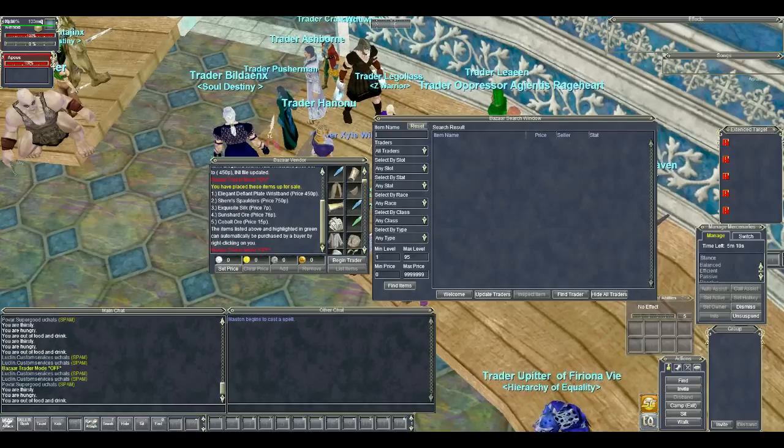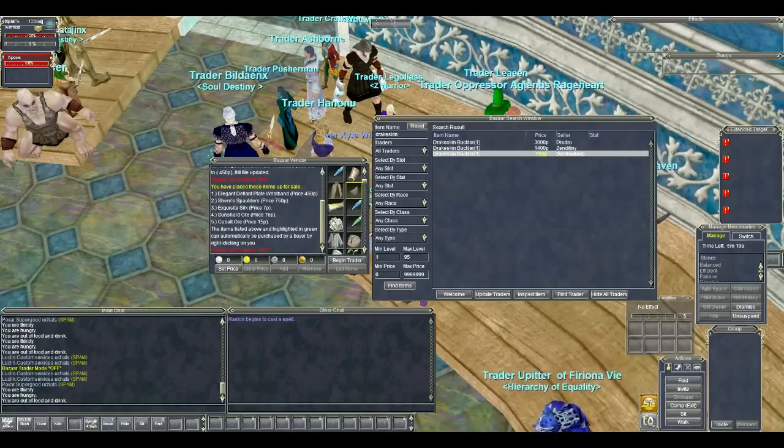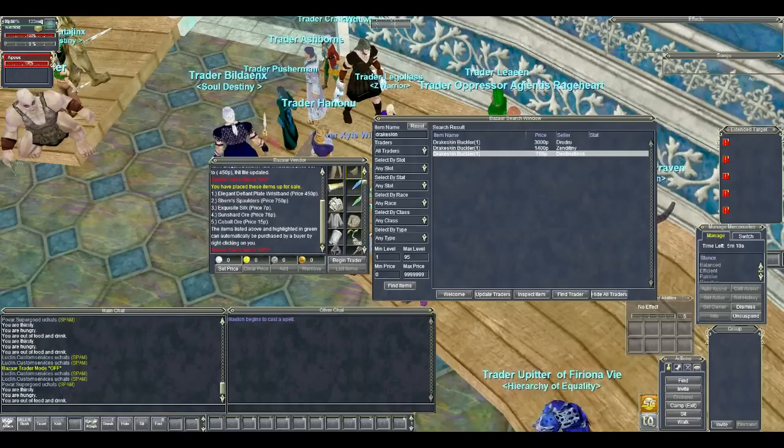There are no twisted leaf items on the bazaar. What about Drake's skin buckler? If you are noticing all of these items are bind on pickup, it is because I am playing on Faronia V where everything is droppable. Drake's skin buckler is going for 750 plat, which means I would probably price mine at 625 or maybe 500 if I just wanted to undercut somebody hardcore.